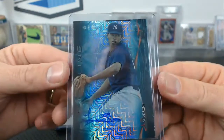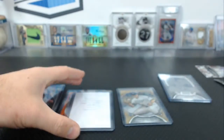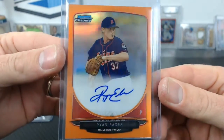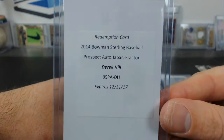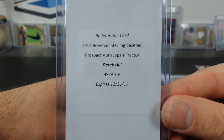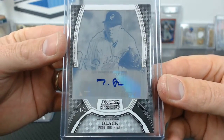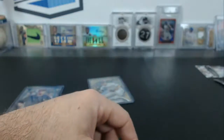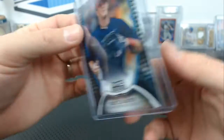We had a Severino Japan Fractor from 2014 Sterling, numbered three of five. Javier Baez Japan Fractor, numbered five of five. The Ryan Eads Orange from Draft, 12 of 25. And another Japan Fractor out of Derek Hill for the Tigers, numbered five. We had a one-of-one black printing plate from 2011 Sterling of Tyler Anderson for the Rockies. This is a cool card — a black refractor from 2011 Sterling, one of 25.